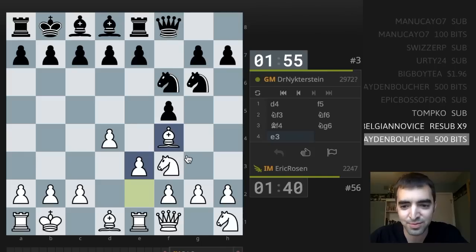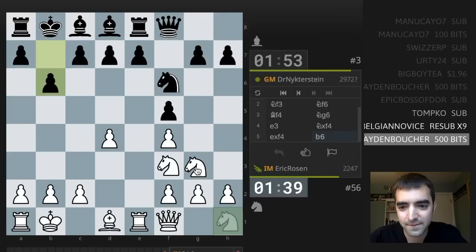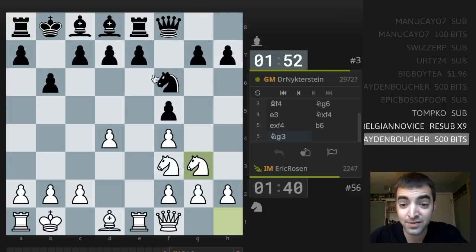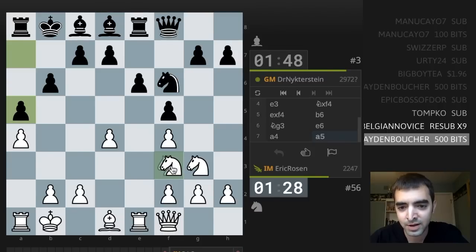I don't want to mouse slip or remove anything. So I gave away the bishop pair, but I have an e-file. I have my knights developed. I'm slightly ahead in development. I could go crazy — like a4. Let's go crazy, because Carlsen likes boring, dry, slightly better endgames. I want to make this spicy.